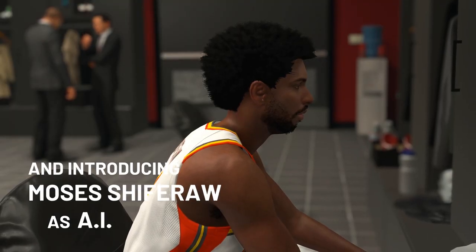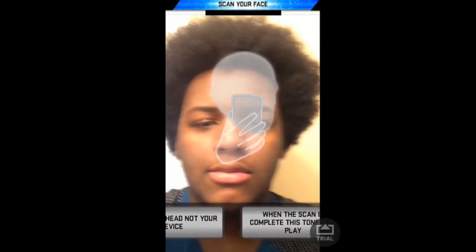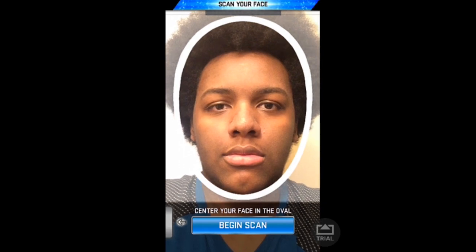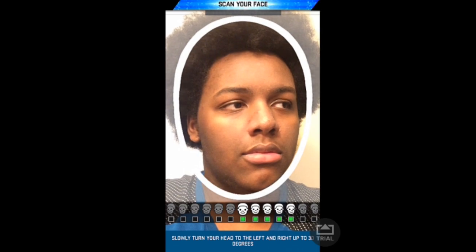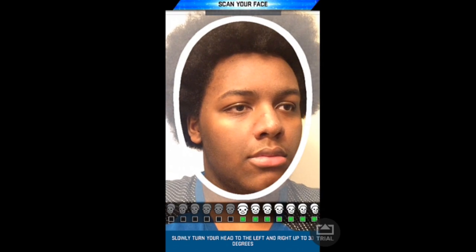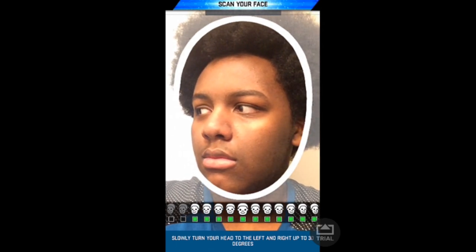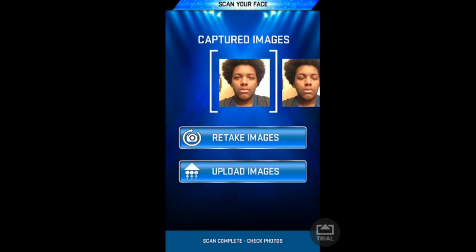Step number three: once you're ready and have the app open, hold your phone out with both hands pressed together so it does not move at all. It doesn't matter if you blink — the eyes aren't being captured, you customize them in the game itself. Move your head very slowly, left to right. If you go too fast, your face could look messed up, and this tutorial is for getting the most perfect face scan.